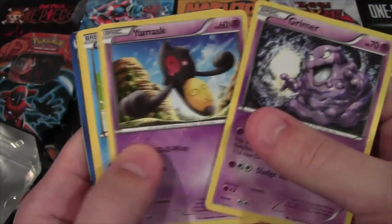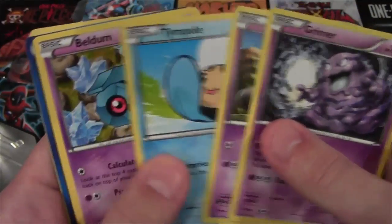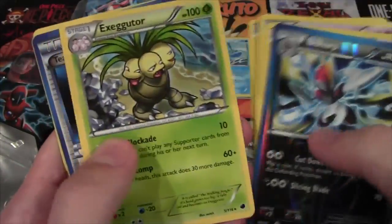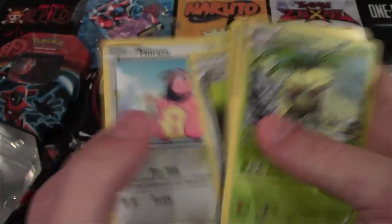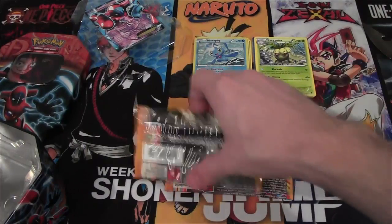Let's see — we have Grimer, Yamask, Tynamo, Beldum, Voltorb, Bisharp, Exeggutor. Team Plasma Badge, Float Stone, and Miltank. Not sure if anything was too great in that one.